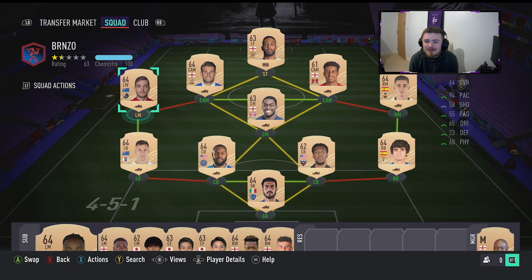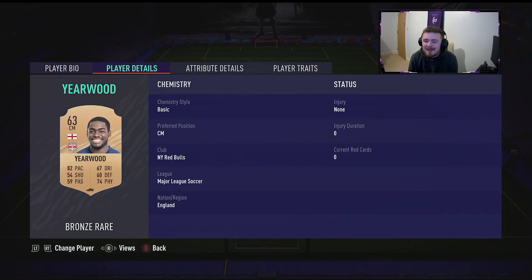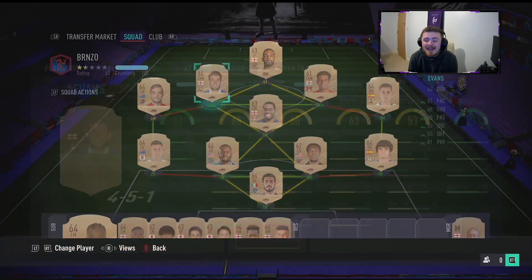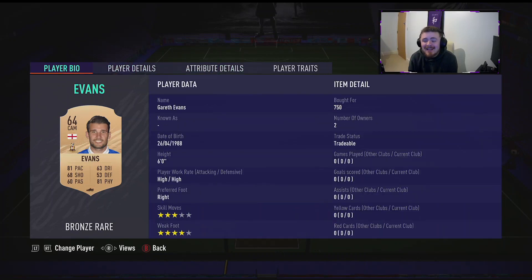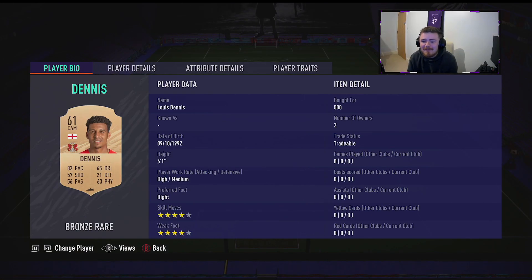We're going to be playing this team in a 4-3-3 — that is my go-to for bronze teams. These three are my midfield. Yearwood — absolute unit, used him before, probably one of my favourite bronze cards, to be fair. Look at the stats, unreal card. He's going to be partnered alongside Evans, who is also insane. I used him in a previous squad — the little information tag above my head will take you to my bronze English squad builder. The spearhead of the midfield is this man, Louis Dennis.